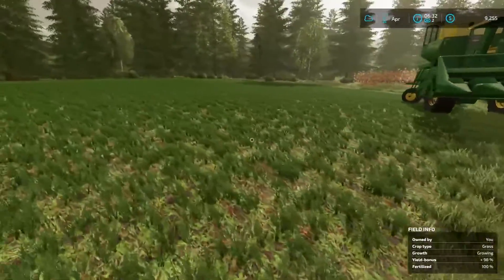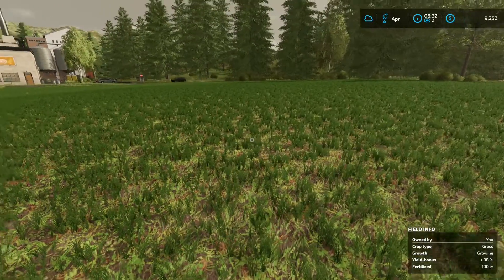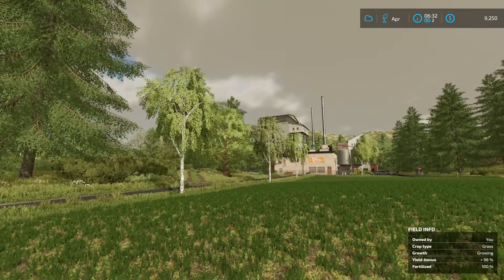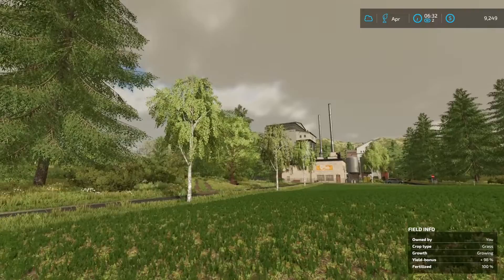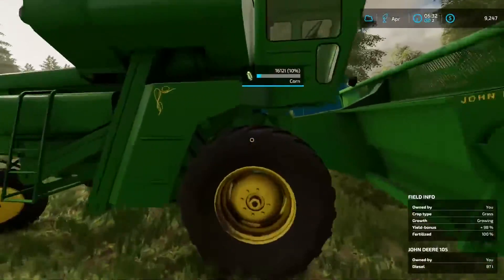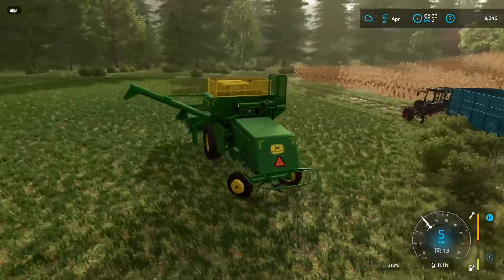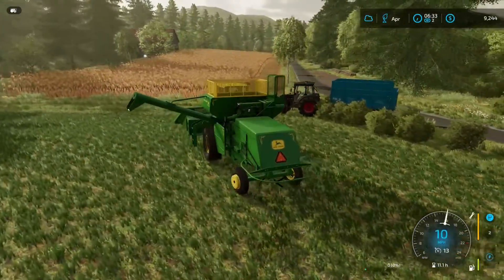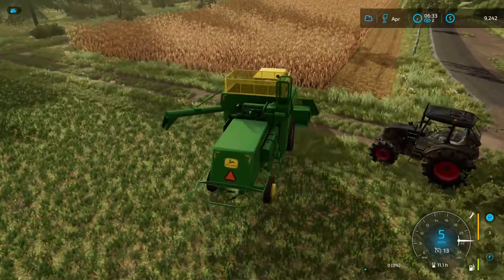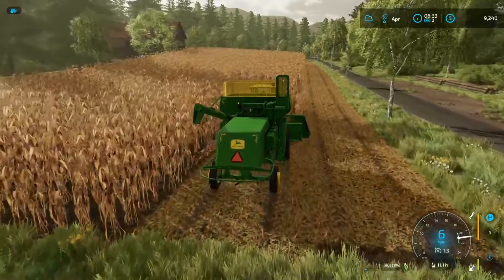We harvested the grass over here — this field needed lime, so we went and limed it and rolled it, along with the other two grass fields: the one up by the farm production stall and the U-shaped one behind the farm. Got them all rolled up. I actually worked late into the night, which I haven't had to do in quite some time. Turned the lights on — absolutely fabulous.